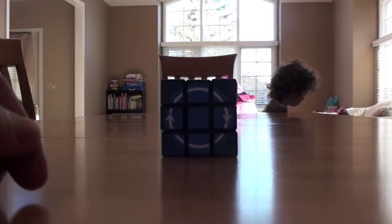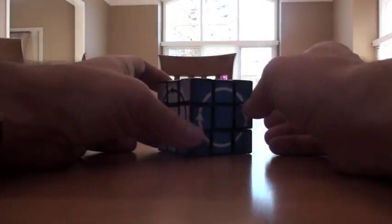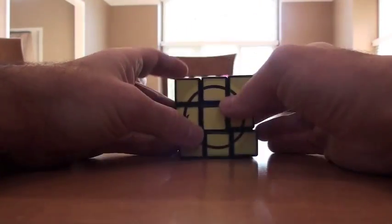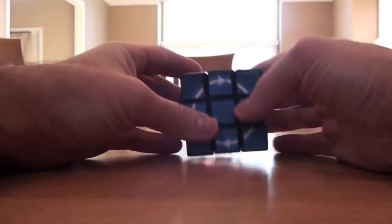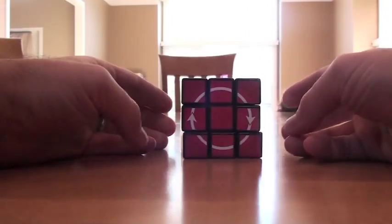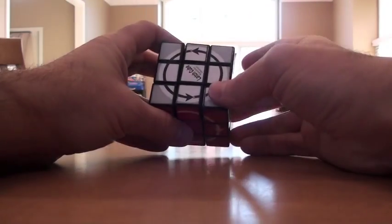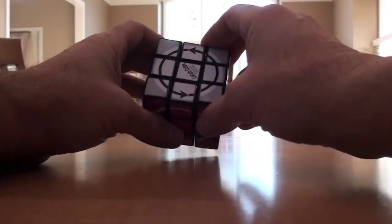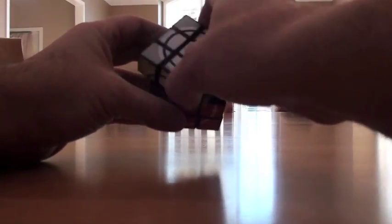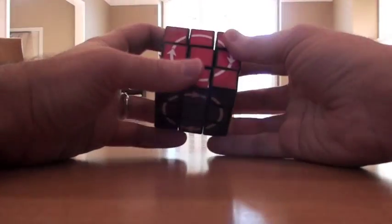Hello, it's me and Noah and some of the rest of the gang. Today we're going to tackle this Latch Cube. Now if you're watching this you probably know what this is, but just to review: it looks deceptively like a 3x3 but it has some interesting characteristics - it can only turn in the direction that the arrows go. This side has the arrow facing counterclockwise so I can only turn counterclockwise; if I try to turn it clockwise it won't do it.